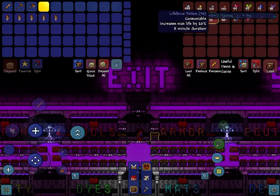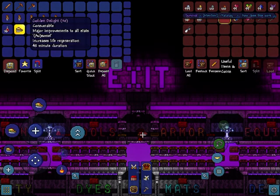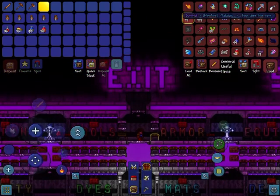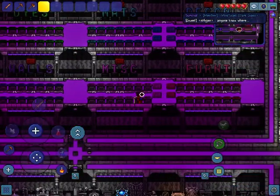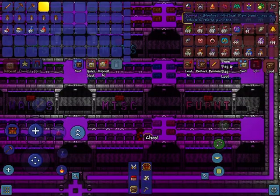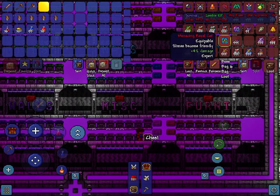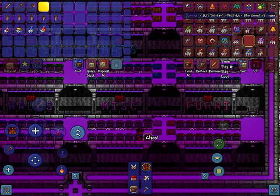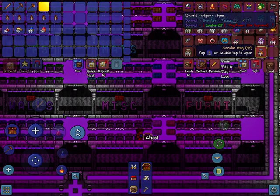I'll probably get myself a ton of life force potions just for safety, a golden delight, mana potions, and all the buff items just in case things go wrong. You guys can also choose any pre-hard mode expert items like royal gel, shield of Cthulhu, brain of confusion, worm scarf, hive pack, and the bone glove.